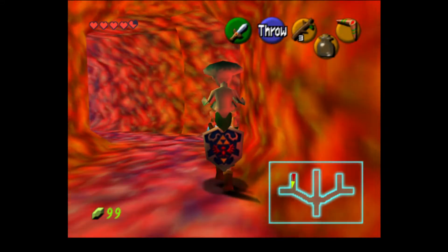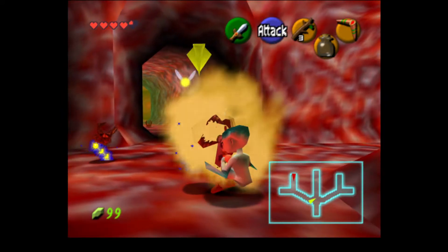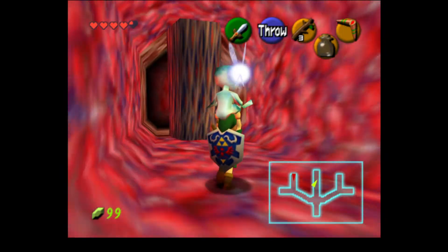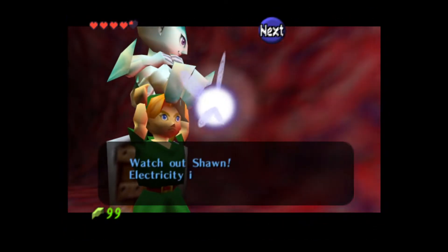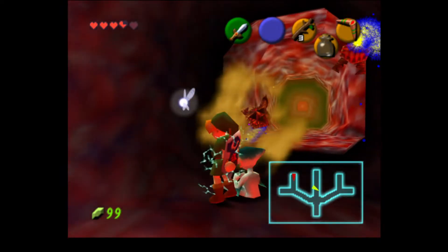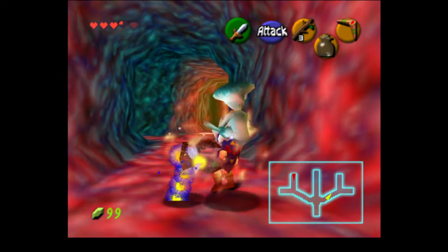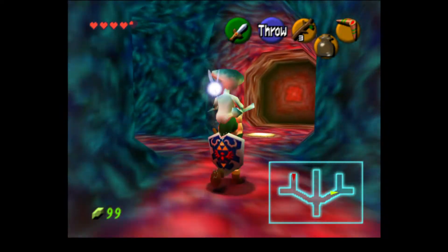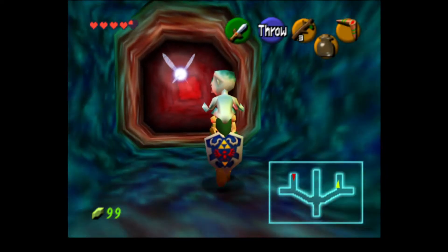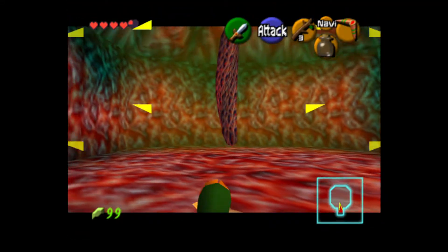This doesn't seem too hard — you've only got a couple more rooms to check out. Oh, you can't do that yet because there's a tentacle. I did something correct — you killed the red one so that one went away.